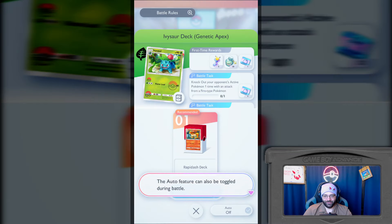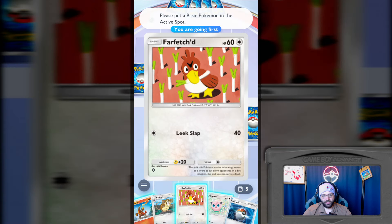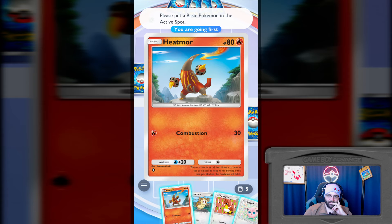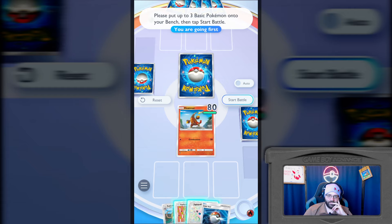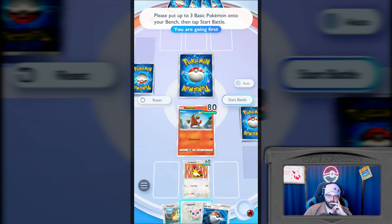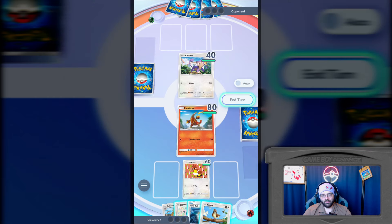Hook will need energy to use attacks. This is the energy zone - this is a bit different. When it's your turn, energy is generated in the energy zone. So I guess you don't have any energies in your actual deck. Tutorial is done. 20 card decks - you can play them where you use a deck to battle. Step-up battles have different levels of difficulty. Let's start out with beginner. So we get to fight the Ivysaur deck, and we have Rapidash with our deck.